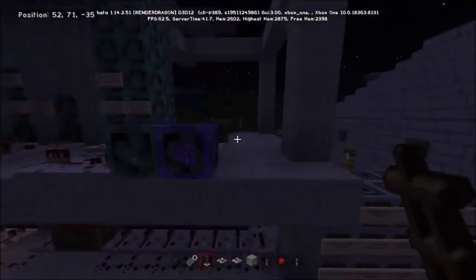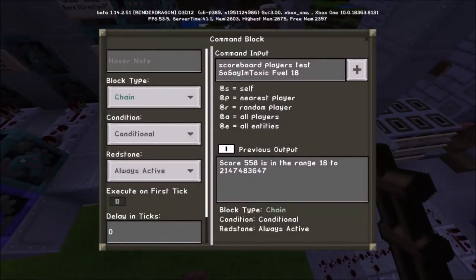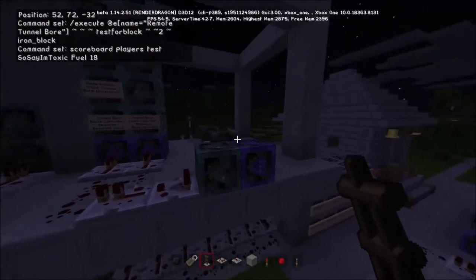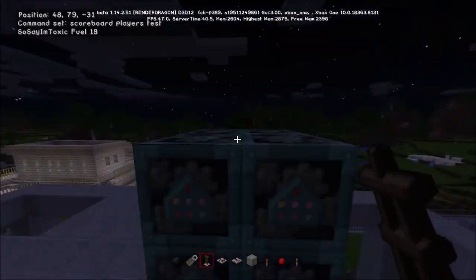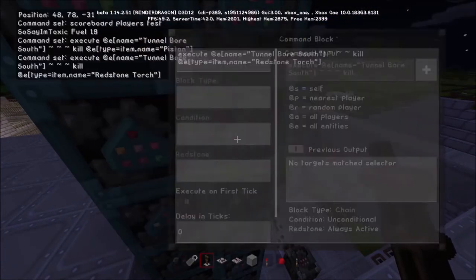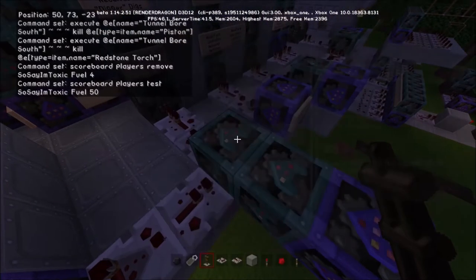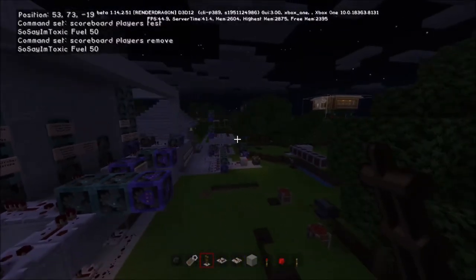To make machines require fuel is a very simple check. This is my remote control system — you'll have a series of levers to activate each block. We use scoreboard players test to make sure there's enough fuel to run the machine — in this case a tunnel bore. Every time the tunnel bore ticks over it asks: do we have enough fuel? If true, it runs the tunnel bore, and at the end it removes the right amount of fuel. Same with the quarry — check for at least 50 fuel, run it, then remove 50 fuel.